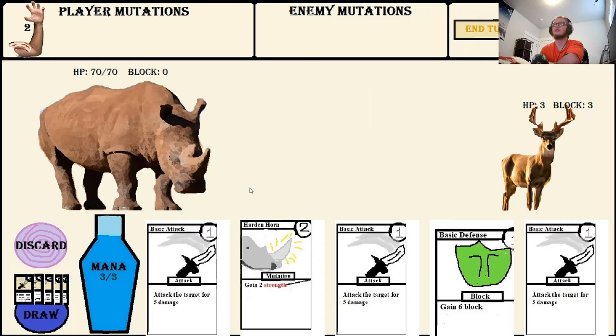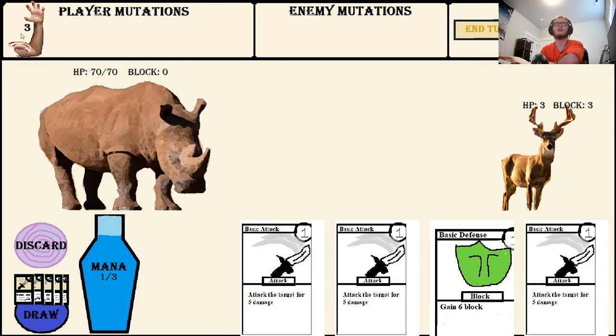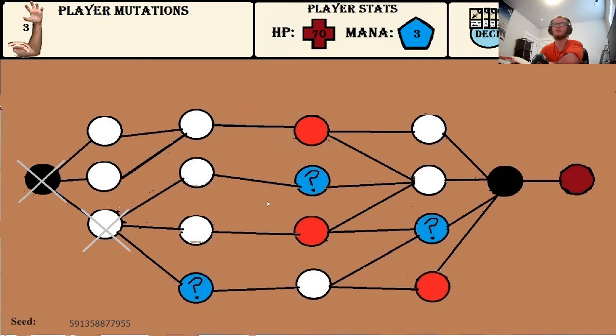I'll go to this room first. You see it's a deer. He intends to block, so I'll just attack him. But first I'll play Hardened Horn to gain Strength, and I actually keep that forever. So now I've permanently gained another damage on all my attacks.